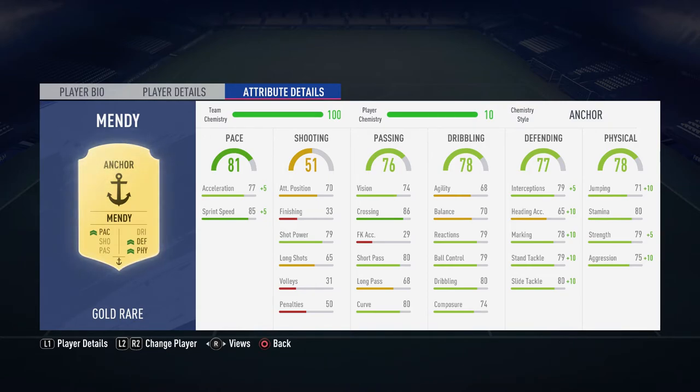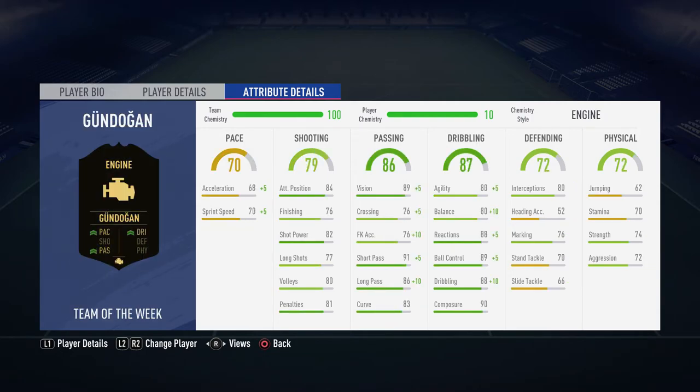Mendy's chem style boosts his pace — sprint speed 85, acceleration 77. Good for a left back with pacey wing backs. Defending stats are 79, 65, 78, 79, 80 — not the best, but not bad for a left back. Physical gets plus-tens: jumping goes up, as do strength and aggression, making him a well-rounded stat card overall.